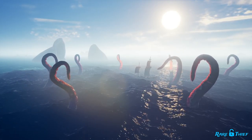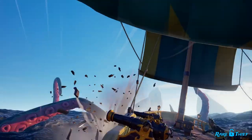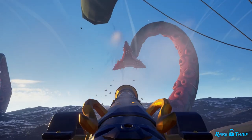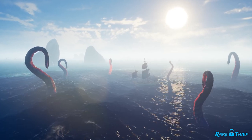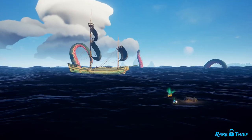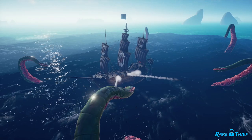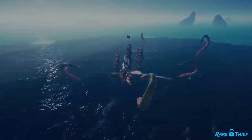As for the Kraken, you'll want to take out each of its visible tentacles. This involves shooting each tentacle with several cannonballs until the tentacle flails back into the water. Once you take out enough of the Kraken's tentacles, it will retreat and set your boat free from its inky trap. Sailing away from the Kraken's inky waters will not count as defeating it — you'll need to kill its tentacles until it disappears.